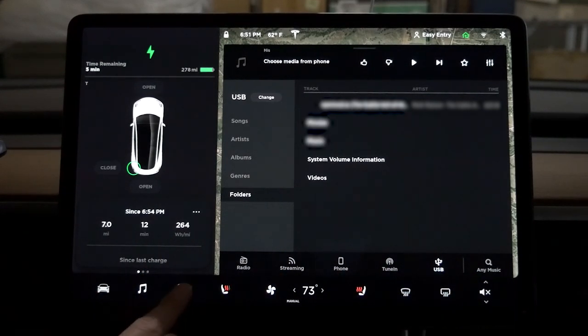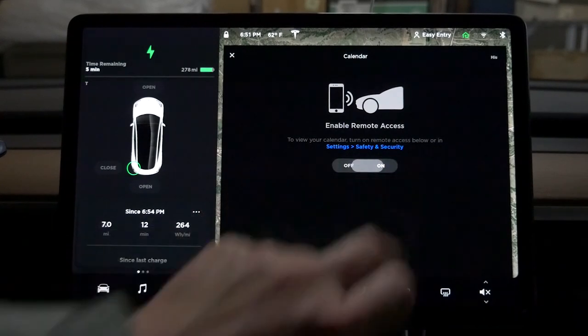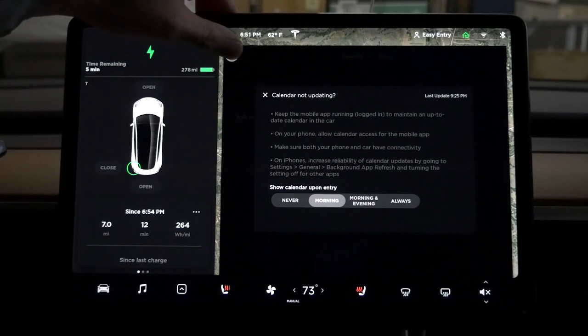We have this new arrow-up button for version 9. We have calendar - I think I'm going to like calendar. To view your calendar, turn on remote access. I can see my calendar here. Show calendar upon entry options: morning, morning and evening, always. I'm going to stick with morning so it's not too intrusive.